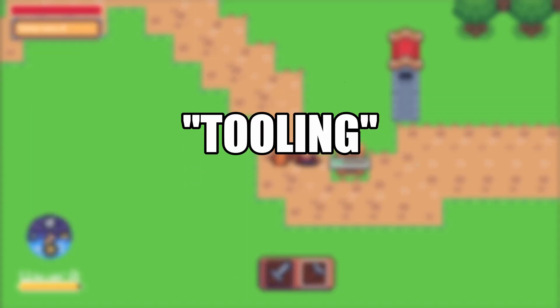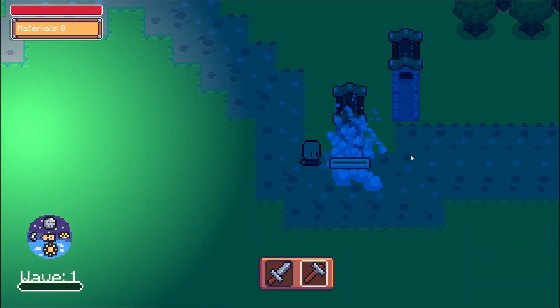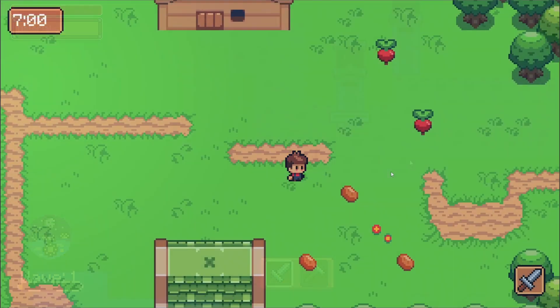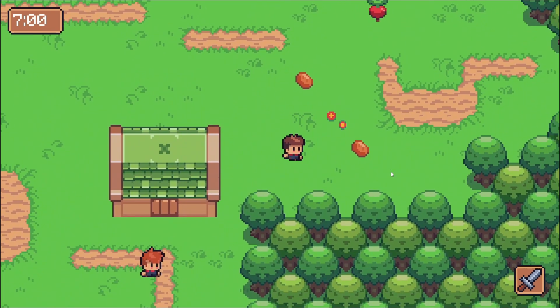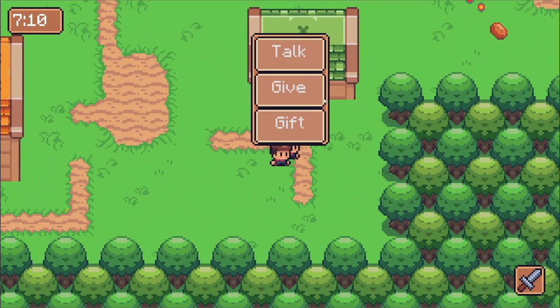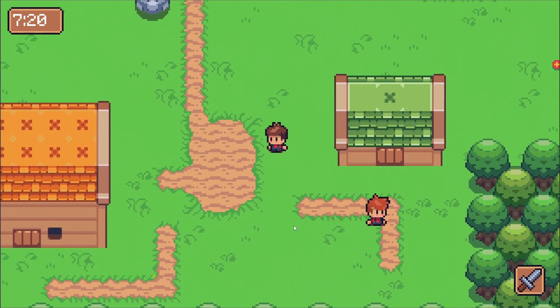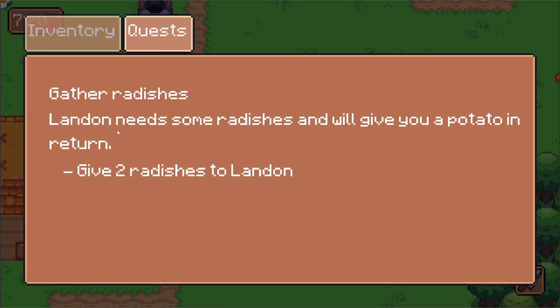And I guess, like, tooling? Basically, can I get the tilemap system set up in a way that's comfortable for me? Can I get the dialogue system set up in a way that's easy to write? In the past, this has really messed me up in terms of finishing projects because I get so bogged down in bad tooling that the actual creation part just grinds to a halt. So I was really hoping to set up a solid foundation early on so that this didn't happen.